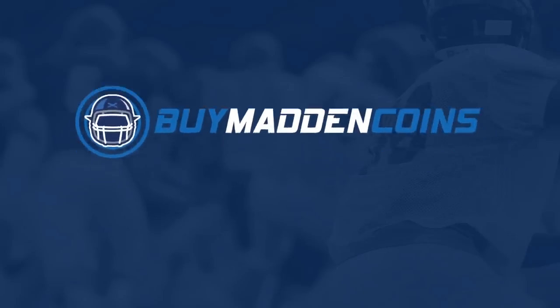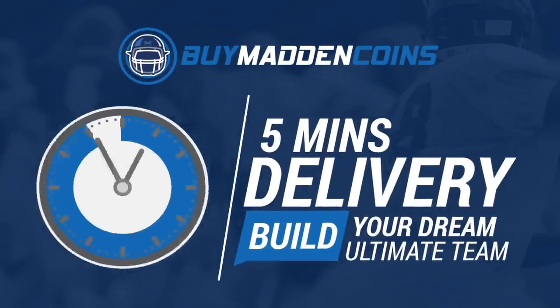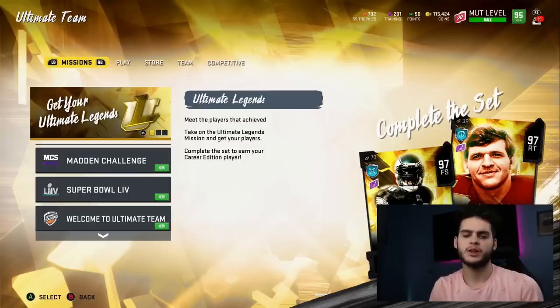In need of some coins to build that dream team? Make sure to head on over to my sponsor BuyMaddenCoins. They have the cheapest, quickest, and most reliable coins on the market right now. Head over to BuyMaddenCoins and use code Poodle at checkout for 20% off your order.